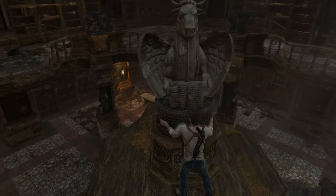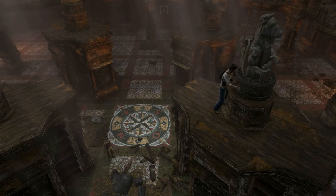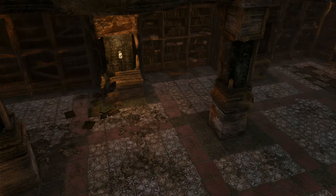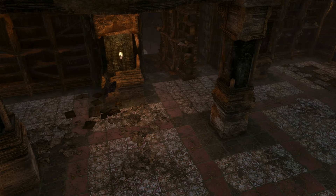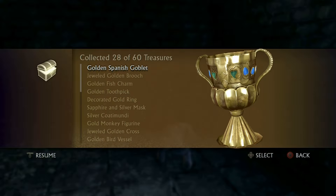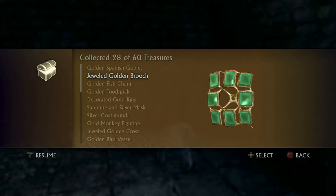Maybe it's the Tomb Raider fan in me, but at times the action grows a bit stale when you have several encounters in a row, and I would have liked to see more puzzles mixed in to better balance out the gameplay. Finally, as an extra, you can collect treasures scattered about that will unlock bonus content, including outfits, cheats, and behind-the-scenes stuff.